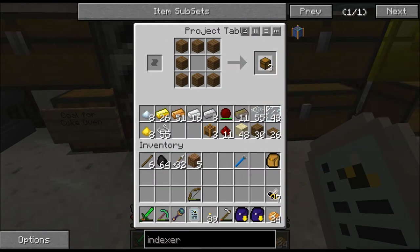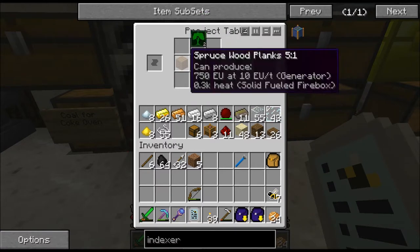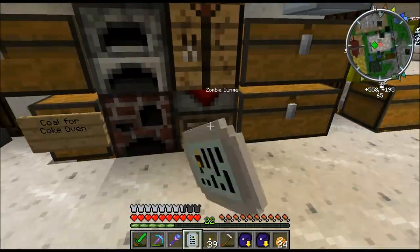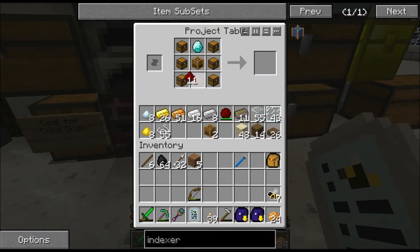It's six chests and a diamond and some redstone — one, two, three, four, five, six — put those there, send them back, grab a diamond on the top, chest on the side. And again, this is unlimited storage of bees.